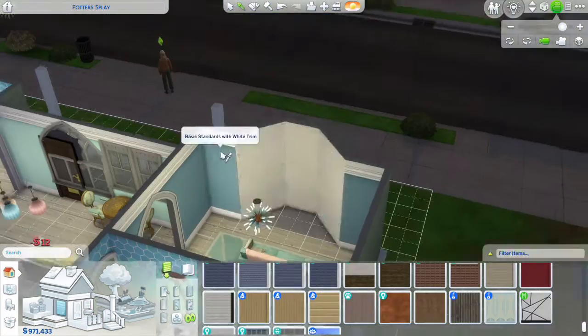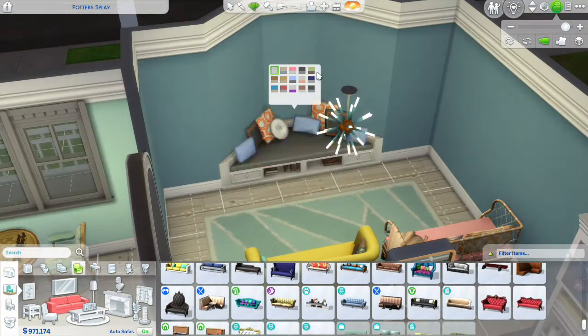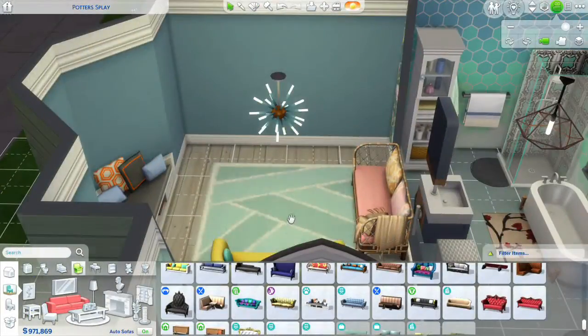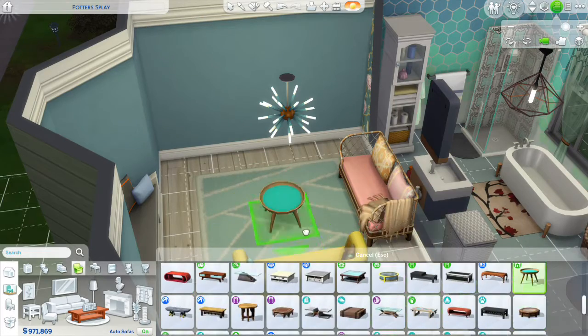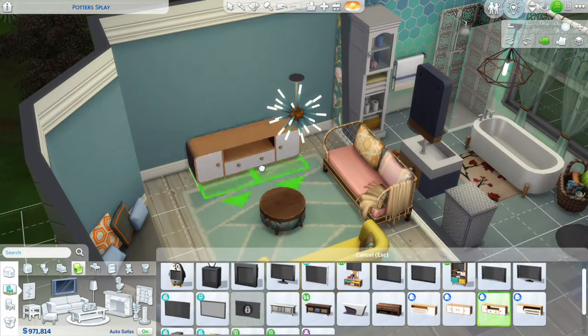This is where I realized I wanted to put in a window seat — I just couldn't not put it in there. I'm so proud of this build, I'm so happy with it. I feel like it's a very cozy house, but also fitting with the character and the story I want to tell.